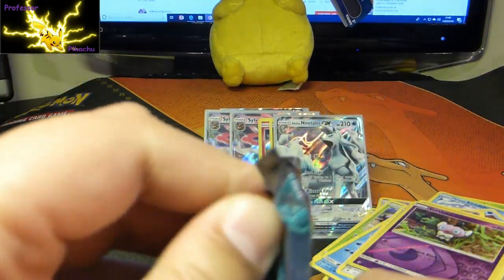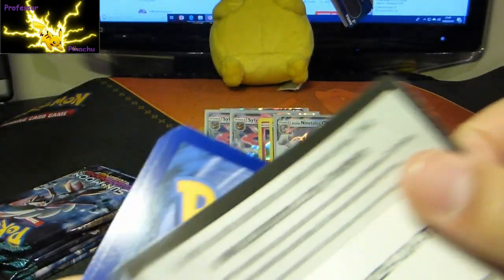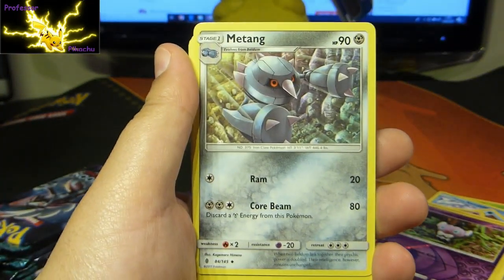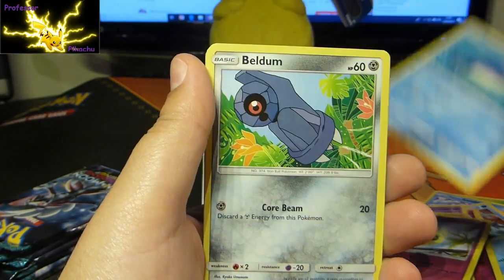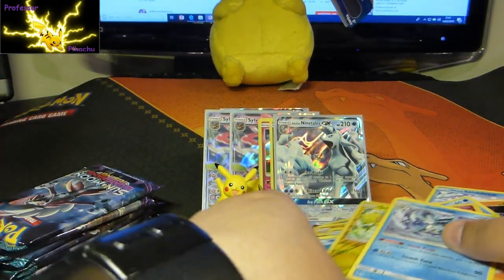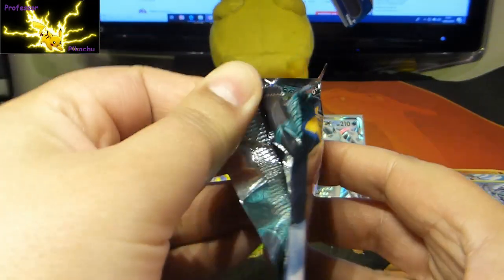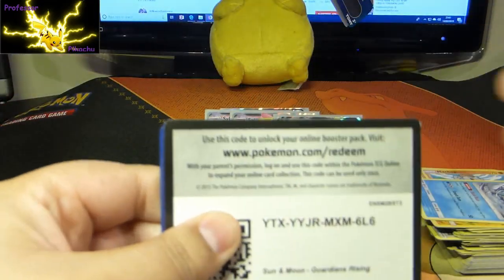So actually guys, this is quite a good way of doing it. Forgetting the fact that we doubled up on one of the GXs, we've actually just got four GXs now, which is not bad at all. Gumshoos again — I'm going to call him Gummy, I like Gummy. Machamp Flexing — that's a nice Reverse, and then we've got Alolan Sandslash. Just tidying up. The packs are literally just falling apart.